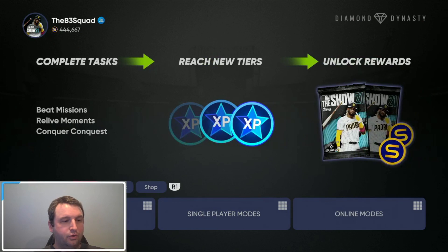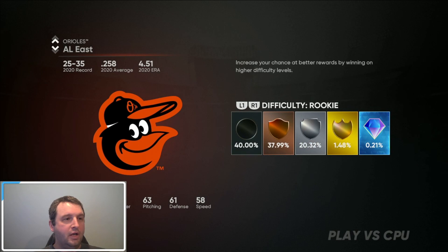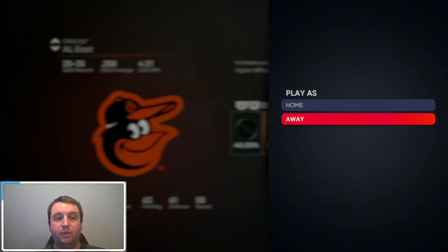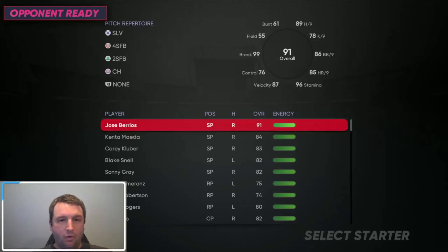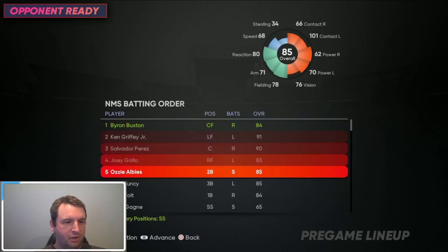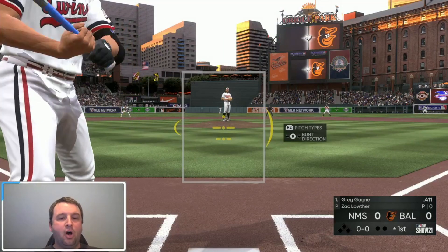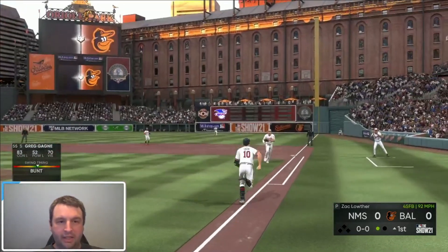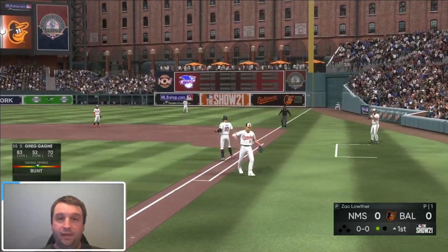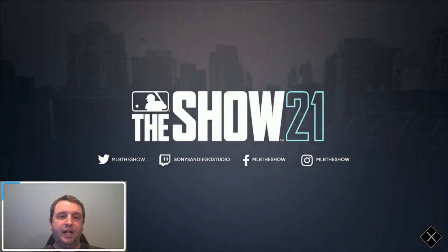We're going to quickly exit out of here. We're going to go into Diamond Dynasty and go to Play, then Single Player Mode, then Play Versus CPU. We want to play as the away team because we want to bat first. We're going to put our guy first, have him batting first, and start the game. All we are going to do is bunt, get out, and that's it. We're going to quit, exit out, confirm our quit, and that should get our stats working again.